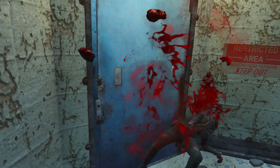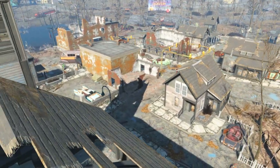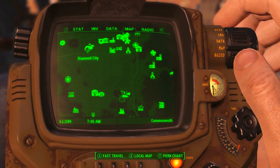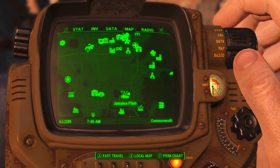It's part of the legendary Treasures Exhibit in Jamaica Plain. Because it can be found in Jamaica Plain, we need to go there, which is in the zone Quincy and Southern Commonwealth. As we can see on the Pip-Boy map, Diamond City is here and Jamaica Plain is to the southeast of Diamond City.